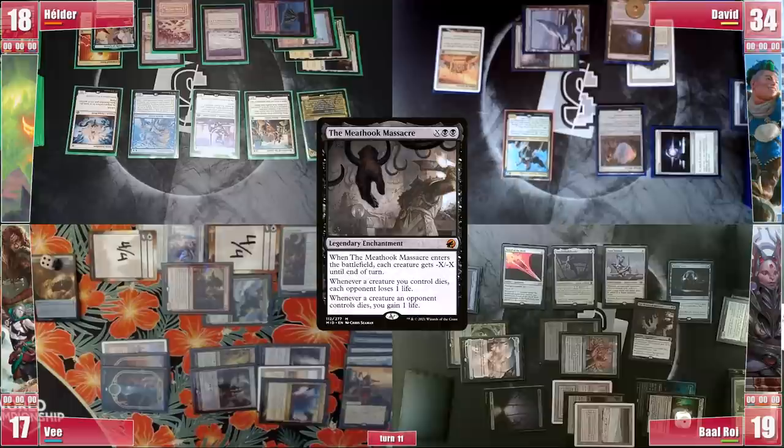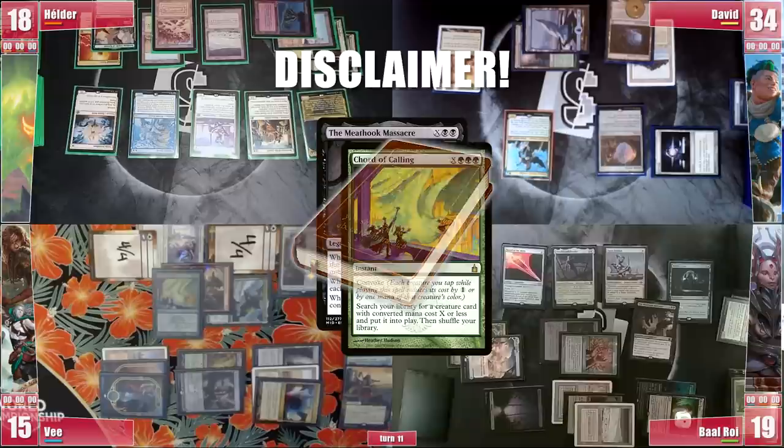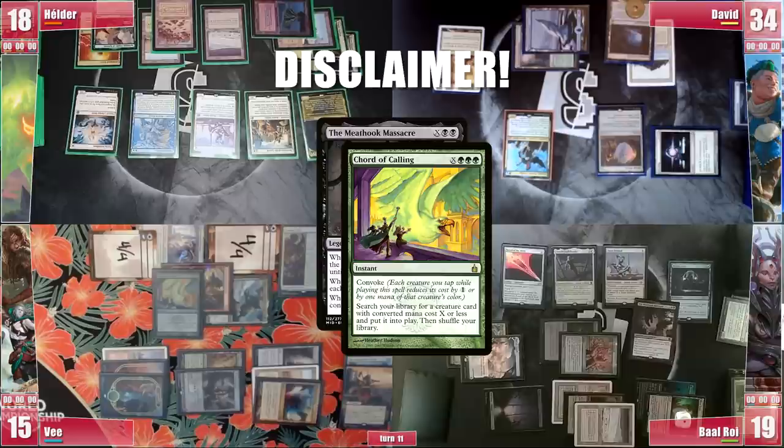In response V taps out and casts a Finale of Revelation, X equals 7. Two Sentinels and 2 Rhystic triggers, and he pays for all of them, cracking his other 4 Treasures. Now before you write your angry comment that he couldn't crack his Treasures with Yasharn, they didn't notice this until after the game, and it didn't affect the outcome much. They were playing for a little over 3 hours by now, and despite doing a good job keeping up with the cans and can'ts, after 3 hours of gameplay it's still pretty hard to have everything in mind, especially through Spell Table.